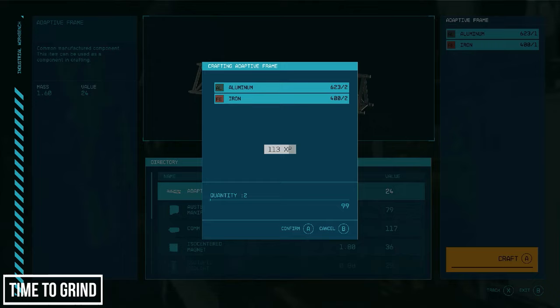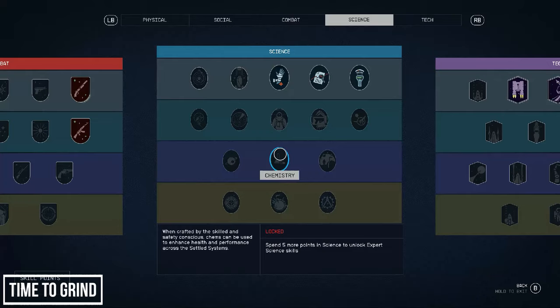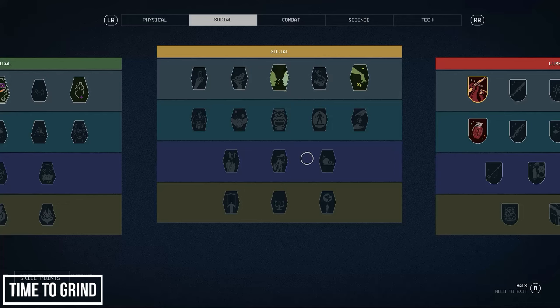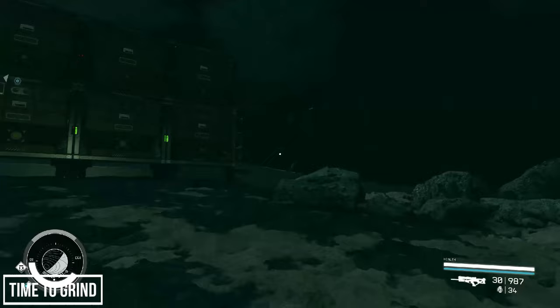We've already gained one more skill level. You'll need to invest in skill trees to unlock later skills, so it's okay to put additional perks in if required. For example, to unlock Outpost Management I'm going to need to spend six more points in Social to reach it. I'll start by putting a point in Gastronomy, and now we're down to five. Let's go sell our goods and repeat that process.